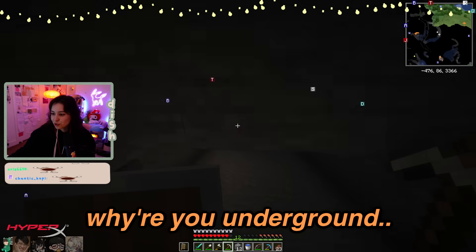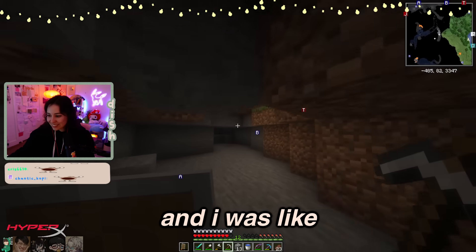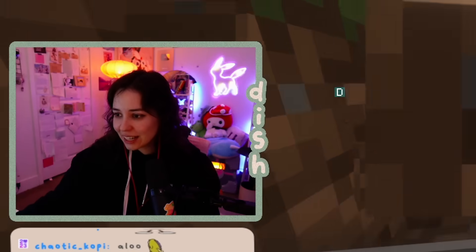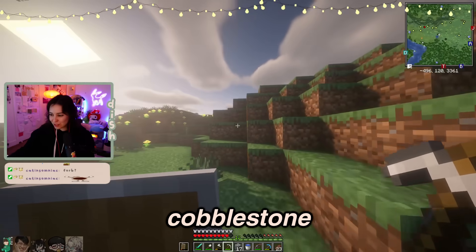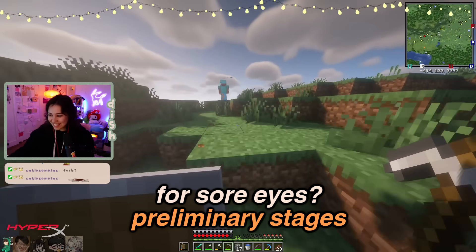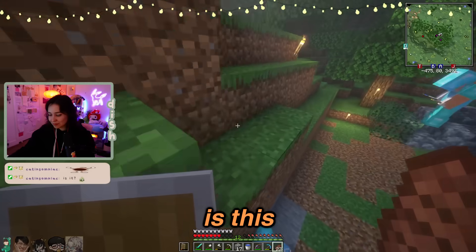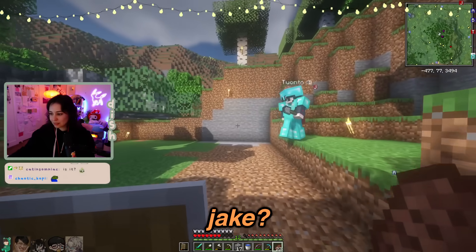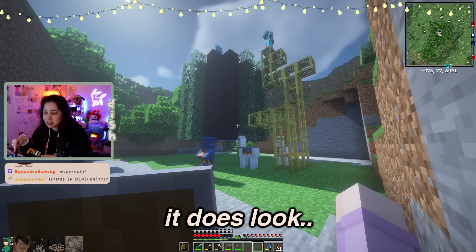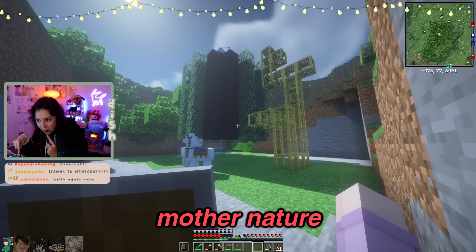Hello, I'm underground — I saw some cobblestone or stone and got greedy for it. Let's see our cobblestone generator. It's not really a sight for sore eyes; it's in the preliminary stages at the moment. Is this tree leaves supposed to be here, Jake? You can use anything, but I'm using tree leaves — that's not gonna break. It does look much prettier with the leaves.